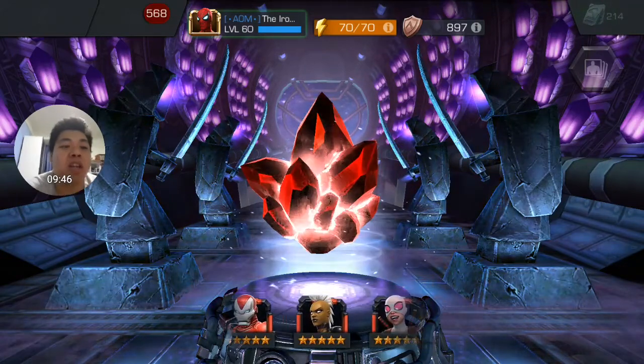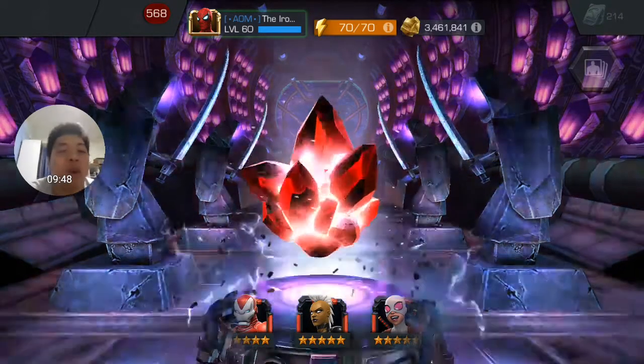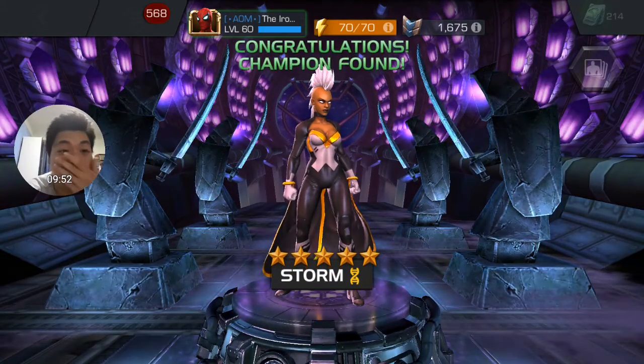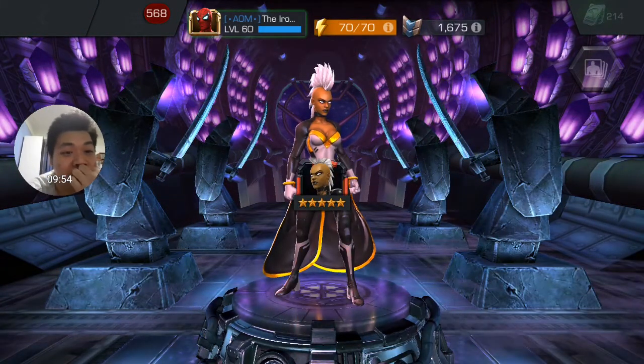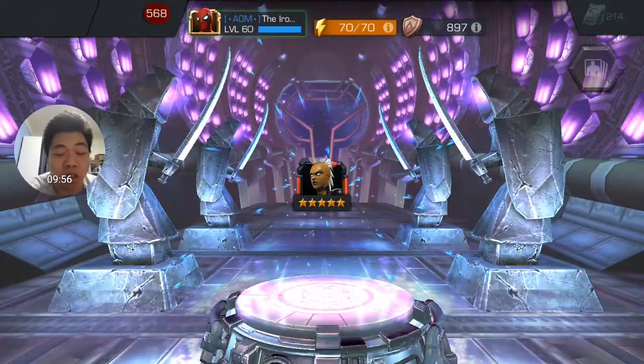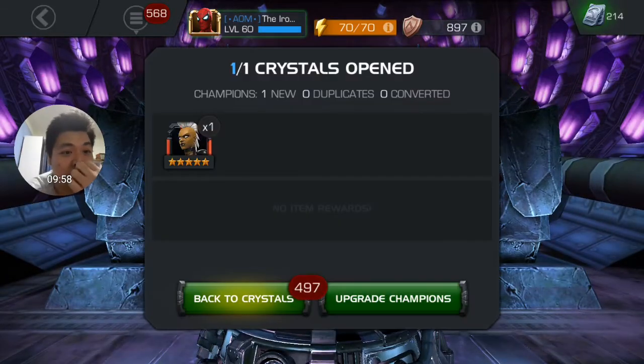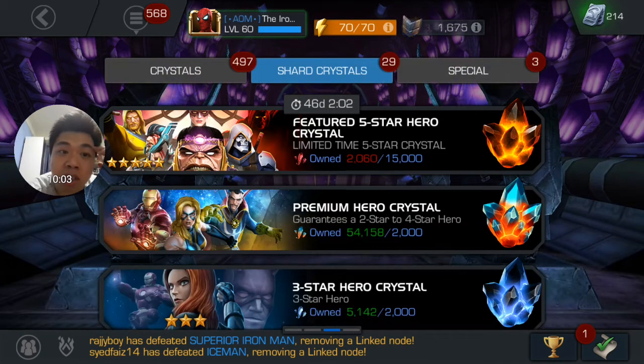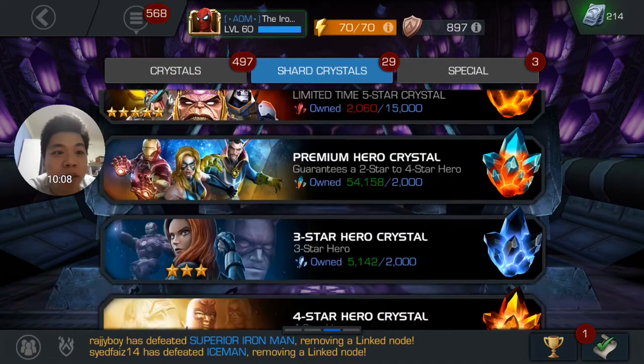What are we landing on... you couldn't give me Grandmaster? Another mutant. Wow, I have a lot of mutants — I have Scythclaw, I got Colossus, I got Cable, now I got Storm and X-23. Okay, that's just... I don't know what to feel about that guys.